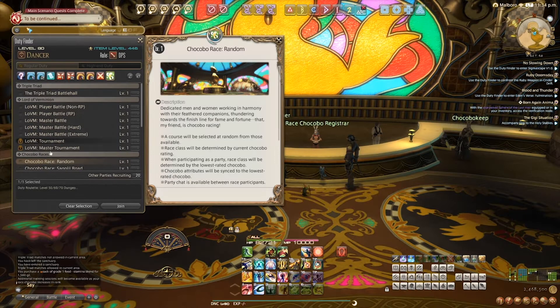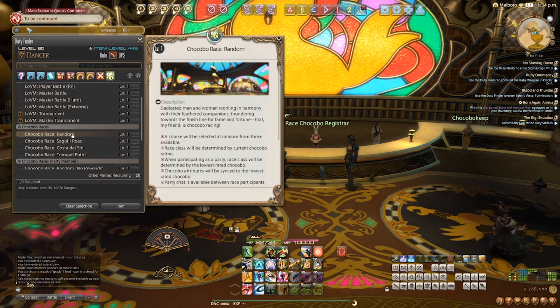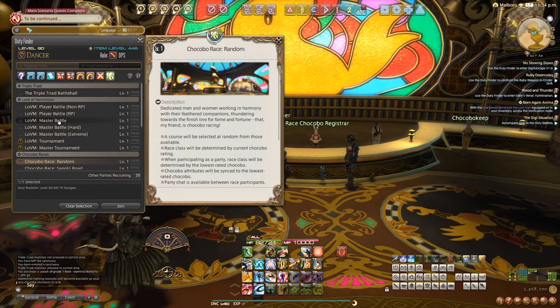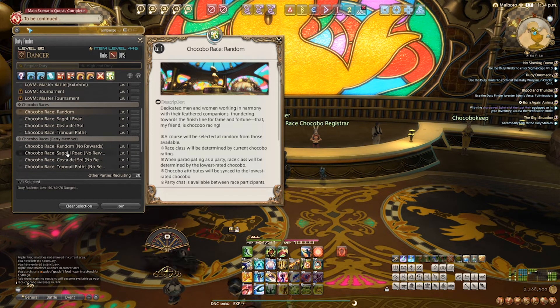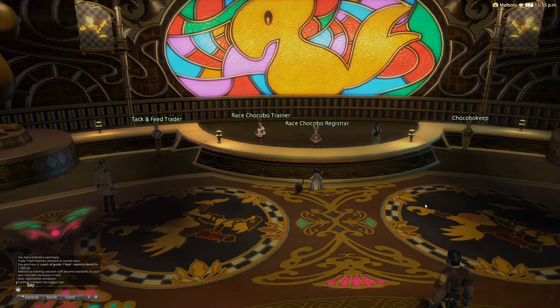There's also going to be a random reward assigned to anyone who was not in first place. One of the last things we're going to cover in this video is the fact that you can actually access a lot of these things through the Duty Finder, just like you would any dungeons or trials that you've already unlocked. There is going to be a separate gold saucer section that opens up once you unlock all of these things, where you can go ahead and join a Lord of Verminion match, a chocobo race, or even a Mahjong match directly from the Duty Finder — you just queue up, pick what you want, and click the commencement screen.